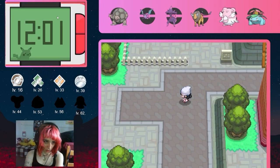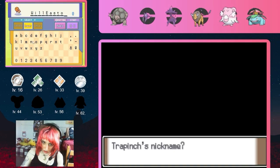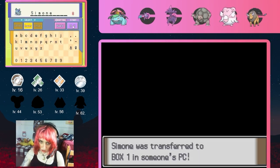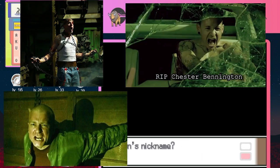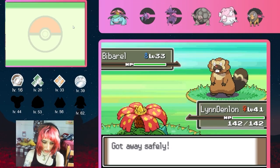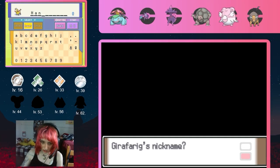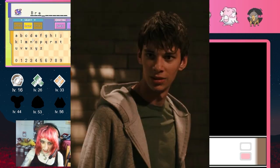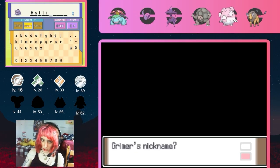On my way to Pastoria I pick up more encounters: a Trapinch in the Maniac Tunnel named Will Easton, a Natu at Valor Lakefront named Simone, an Unown in the Solaceon Ruins named Dedica, and a little blue Pokemon named Hank. On Route 213 I find a Swellow who I name Brent — but we'll be calling him Roderick. Finally on Route 212 I catch a Grimer named Malik.